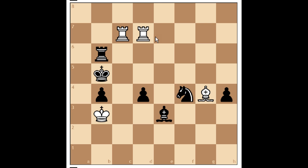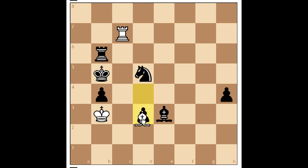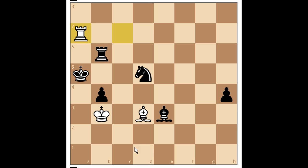The correct move here is rook d5 check, and after knight takes, we have bishop e2 check. Black is pretty much in a mating net. After the king gets to the a-file, rook a7 — and this is the last move black can play — this is checkmate.